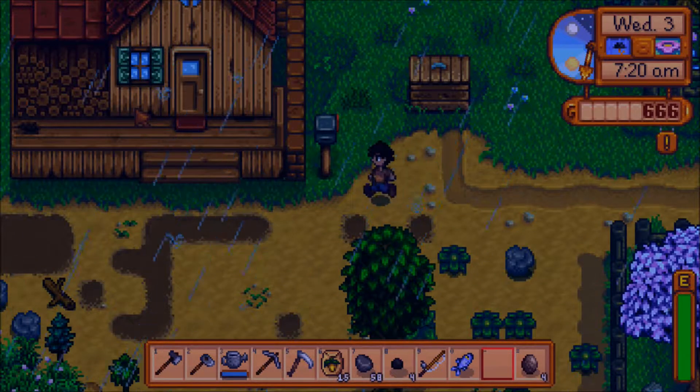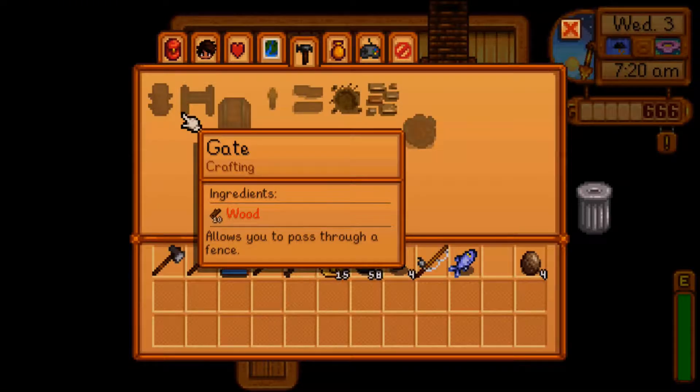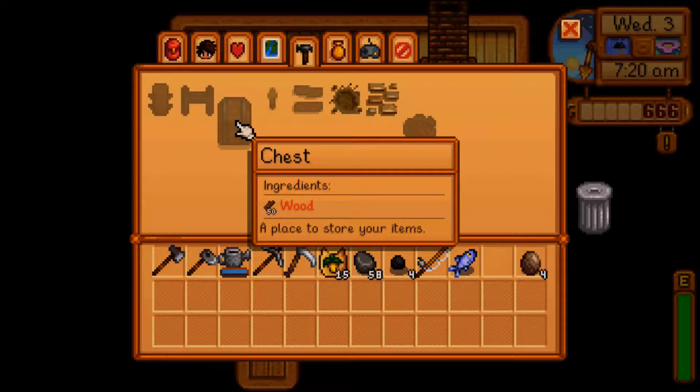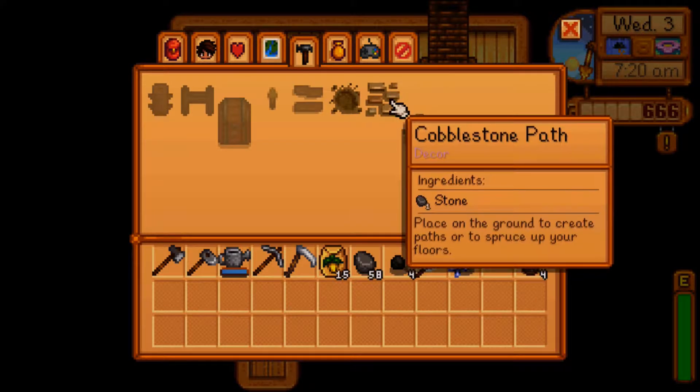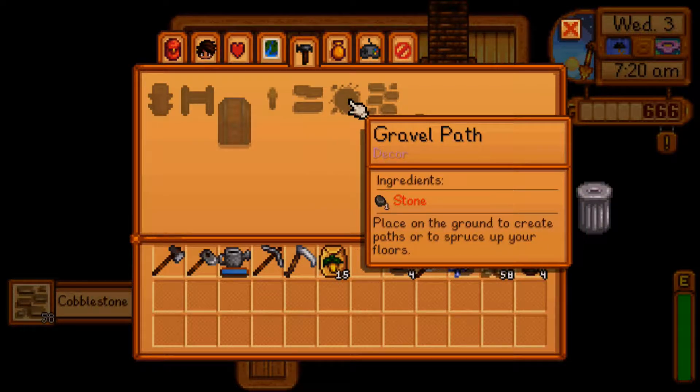So I'm going to see what I can drop off at home. I need 50 wood to make one chest — wow. All right, let's just make a whole bunch of cobblestone path out of this stone because I don't need the stone at all. There we go — gravel path. I'd rather have the cobblestone, to be honest.